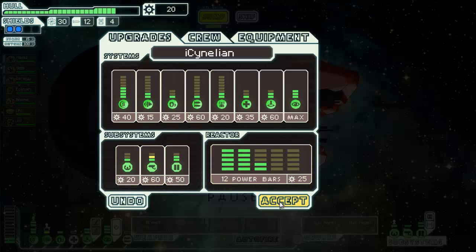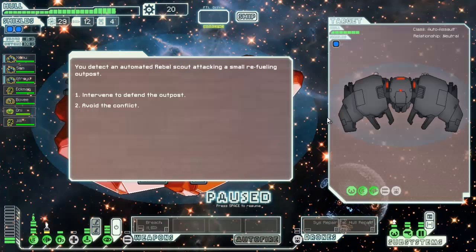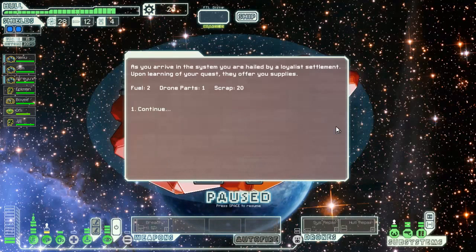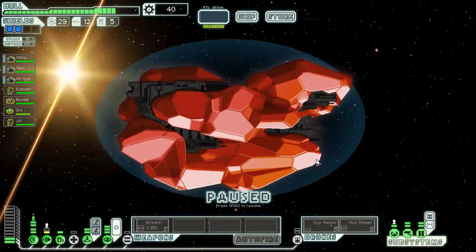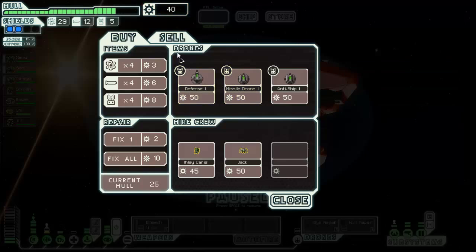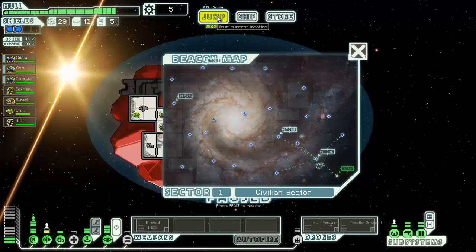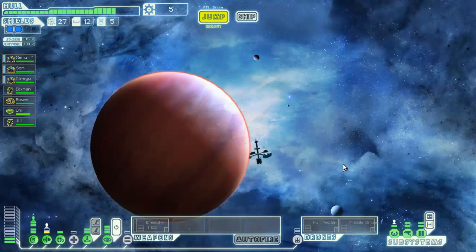I'm gonna go ahead and upgrade sensors so I can see how many enemies I'm dealing with, and we're gonna finish off this sector. We got three more - one I can't beat, so we just have to leave that one alone. We got one more then the shop and then out. Free stuff - no complaints. Missile drone, anti-ship drone - the missile drone seems really nice. I'm gonna go ahead and sell the assist repair drone to buy the missile drone. I know someone's gonna yell at me about that but I have my Engie to repair stuff, I'm actually pretty okay.